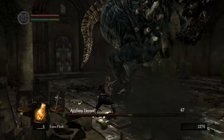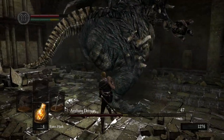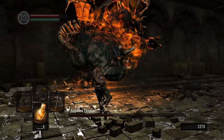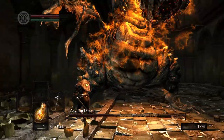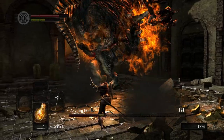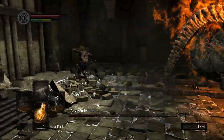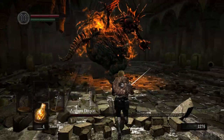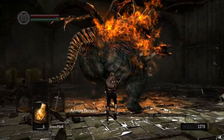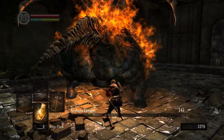I don't feel like that should have hit me. He's turning into the Demon Fire Sage now. I guarantee that's got a bigger range now that he's on fire. He's faster now — I think he's doing his attacks faster.